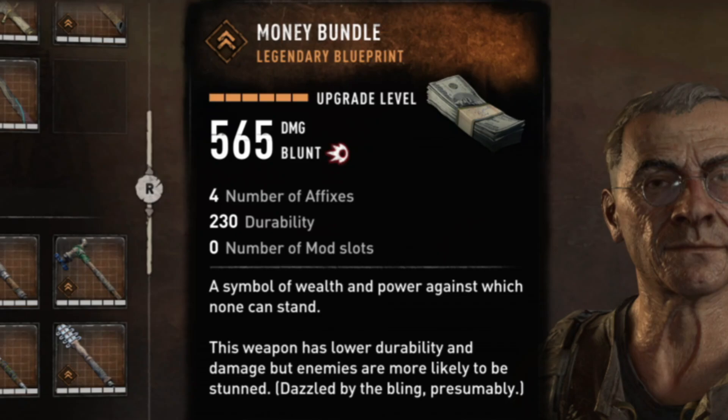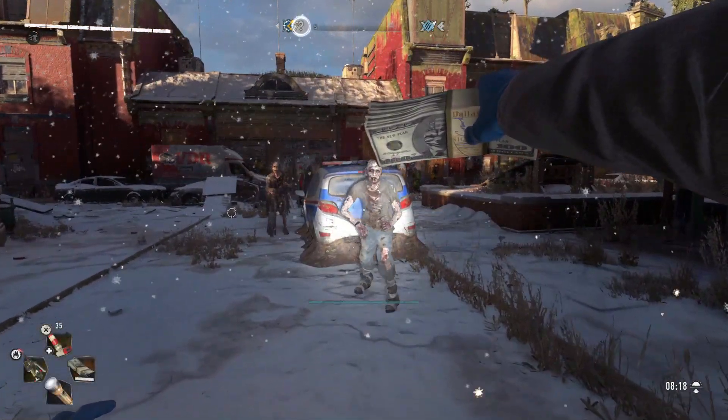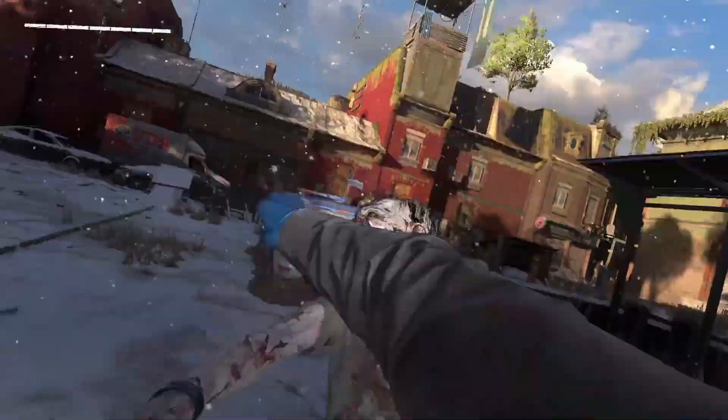My favorite part about this bundle, which I'm sure everybody would love, is the weapon — money. Yeah, this bundle literally gives you a wad of cash as a weapon, and you can actually use it. And it's really good, which is surprising. It has four repair slots, 230 durability — which isn't a lot since most are 400 — and no mod slots, which makes sense. Now unfortunately, there's no special feature with this weapon. You can't pay zombies to leave you alone. I've tried. But thankfully, it packs a mean punch.